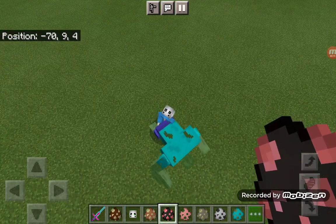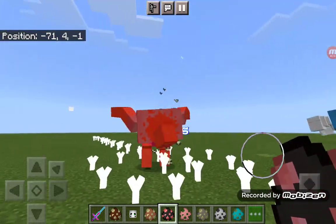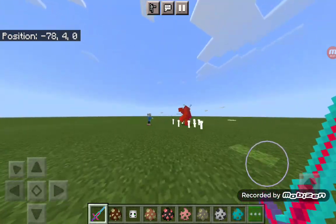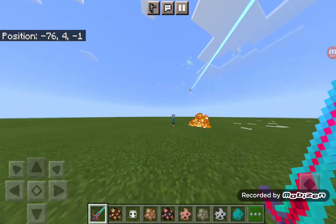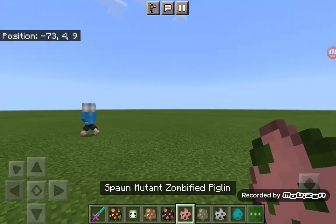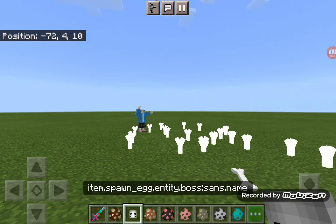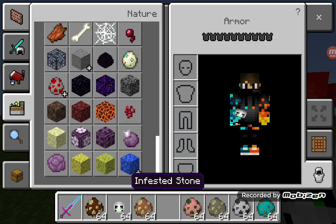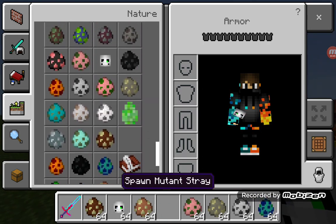Sans, you cannot defeat the mutant zombie! He burned him - nice work. Let's see if he can defeat the mutant brute piglet. So he defeated the spider pig and the mutant zombie. Let's get an ultra drown.